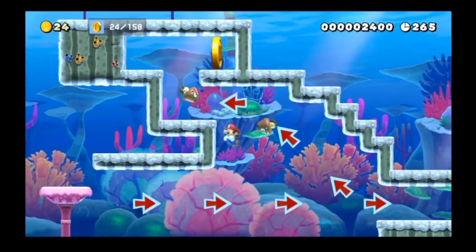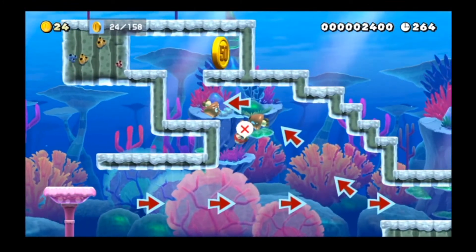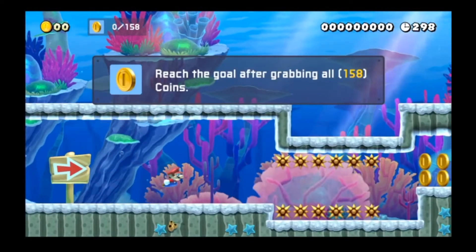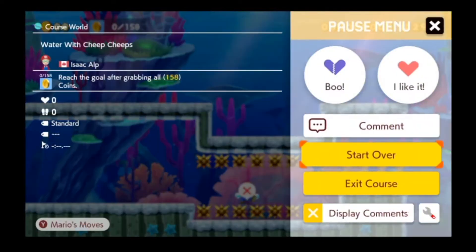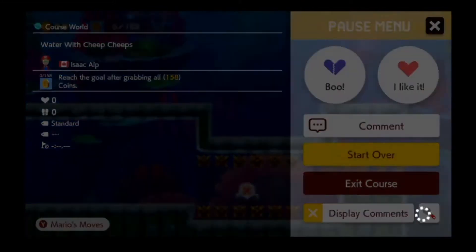I'm kiting over these Goombas so I can try to get... Do I have to get all the coins? I don't get to pick and choose. Yeah, I'm not doing this. This is terrible.